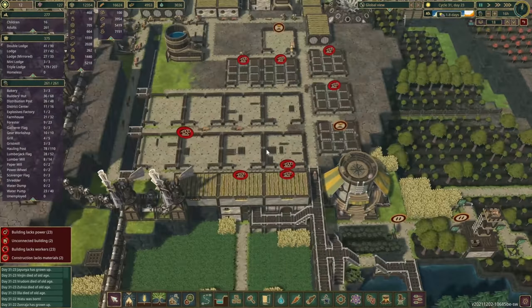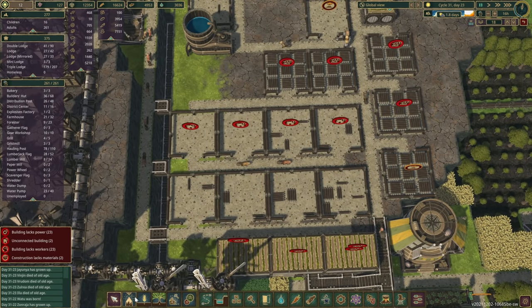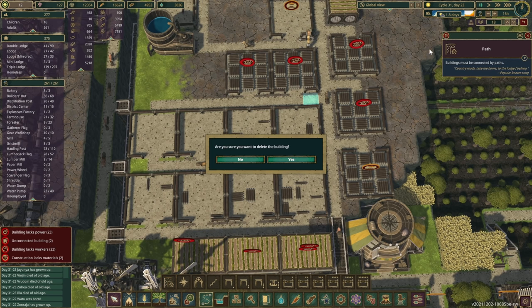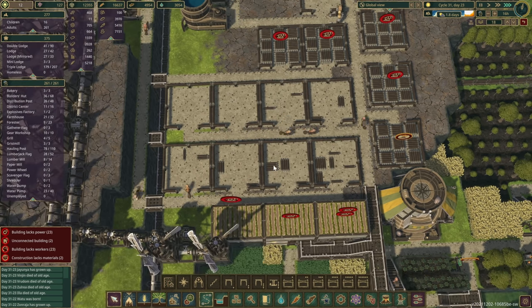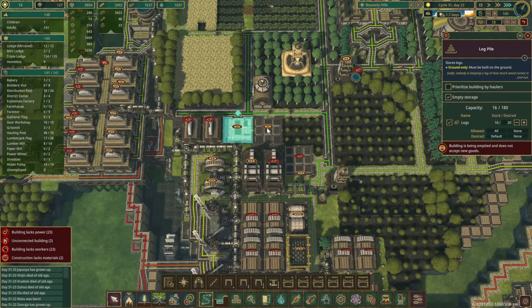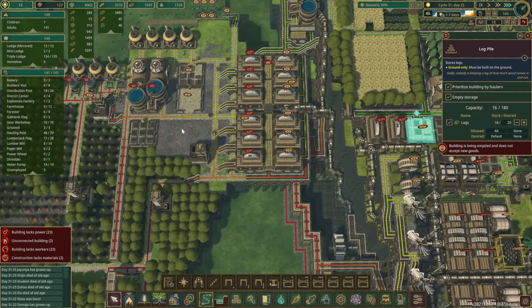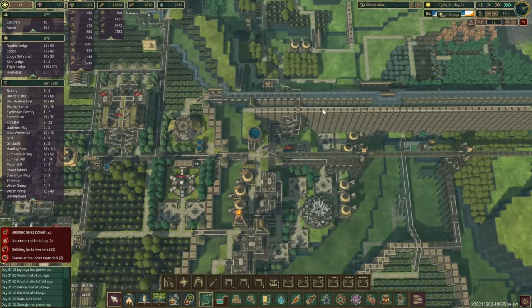We are pretty much out of logs now. Let's swap it over — we can start filling up this one again. There's lots of logs in that line. Do we have any log piles that we could empty? They're gonna place them in there and you're fine now — that's good.